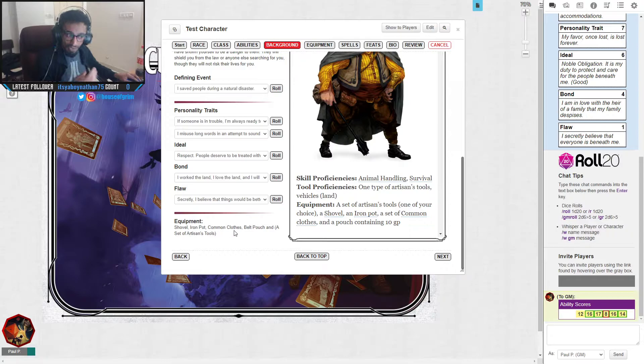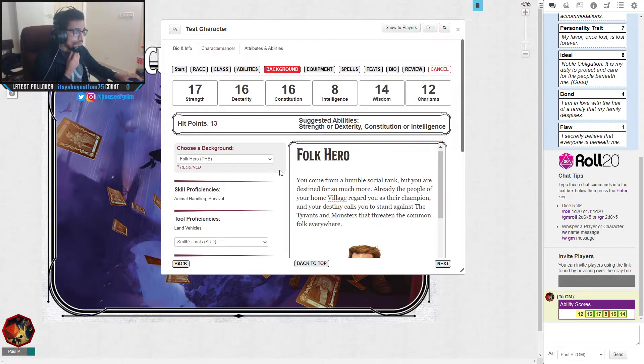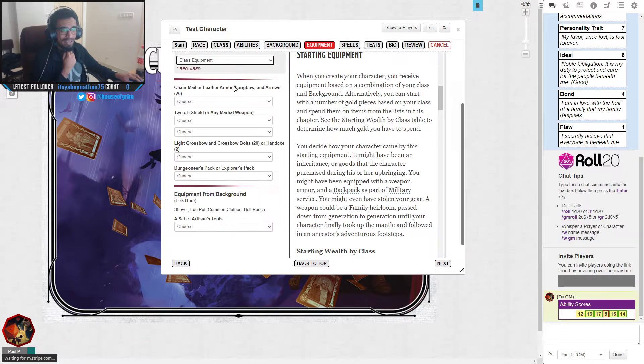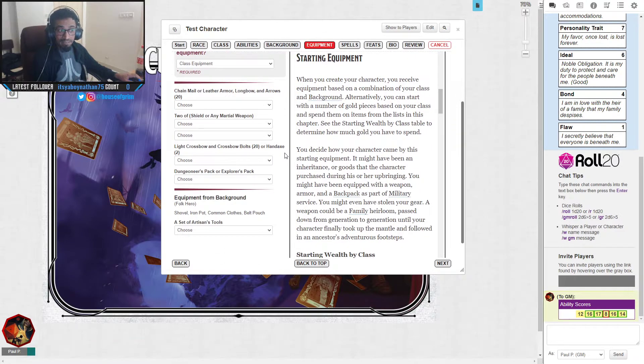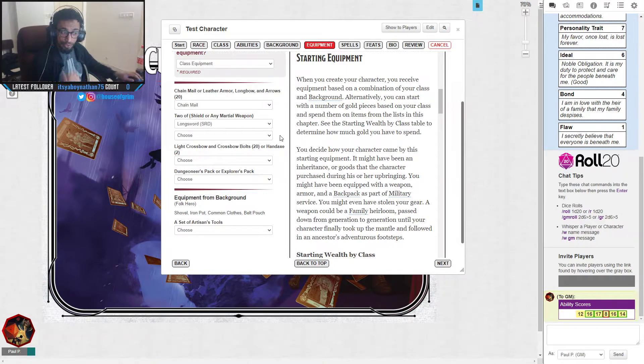The Folk Hero starting equipment includes a shovel, iron pot, common clothes, a belt pouch, and artisan's tools. For class equipment, I'll pick chainmail since I want to be strong and up front. I'll take a longsword in one hand for Dueling, and a shield in the other for defense. For ranged options against far-away enemies I can pick them off with a light crossbow — though crossbows use Dexterity. Luckily we have a good Dexterity score so we'll be fine.